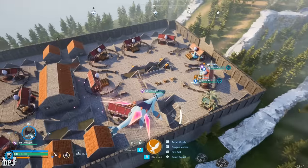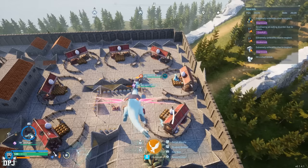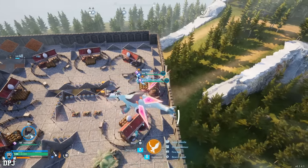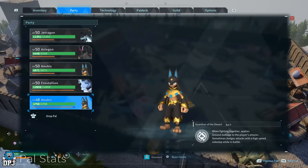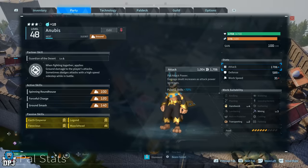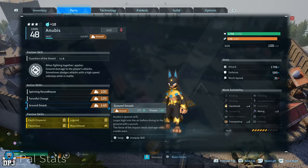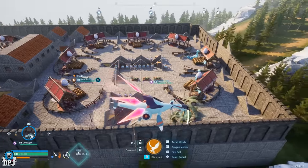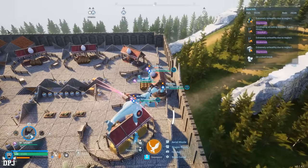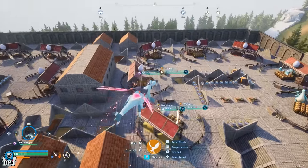A lot of breeding is going down right now - I'm trying to get myself enough Anubis. Actually, thinking about it, I've probably got more than enough now and I should stop these guys wasting my cakes. I'm breeding the ultimate combat Anubis - you can see it right here: Earth Emperor, Legend, Musclehead, Ferocious - the ultimate attacking passives on my Anubis. I need the Anubis to put into the condensation machine to get it to stage four.